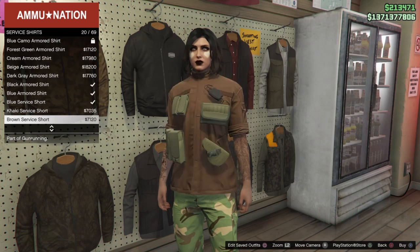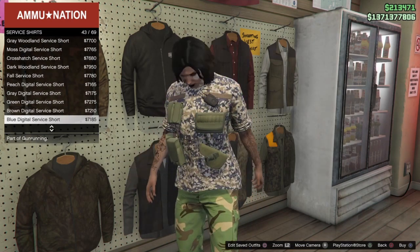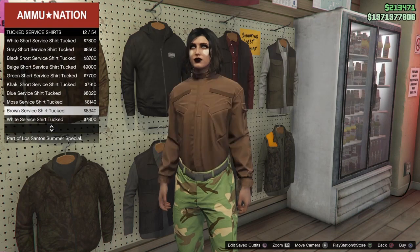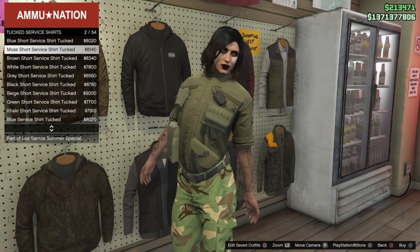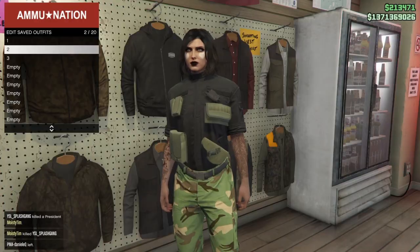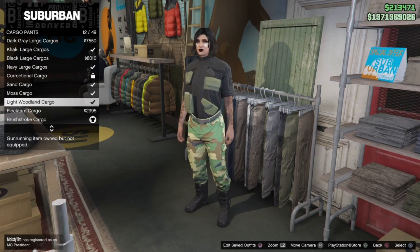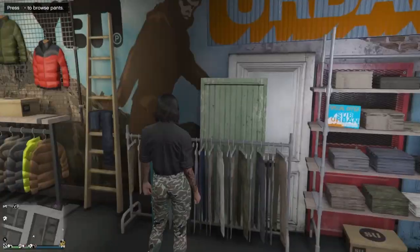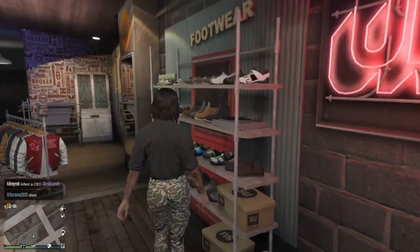You have quite a few options for different color styles to wear with these pouches, which lets you make something a little different and special instead of just the default shirt. I'm going to select the black short sleeve tucked service shirt under the tucked service shirts section, save the outfit, then head to a clothing store to complete it. In the cargo pants section, scroll to the bottom of the list for the older style cargoes — we're going with the woodland camo cargoes. Under shoes, put on some black plain high-top sneakers.